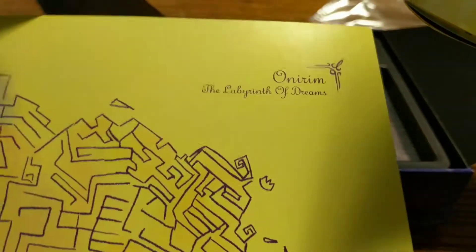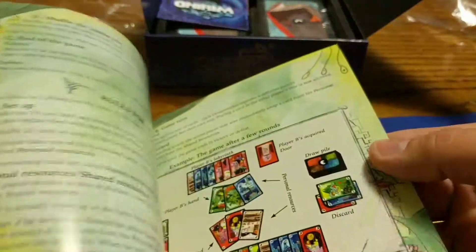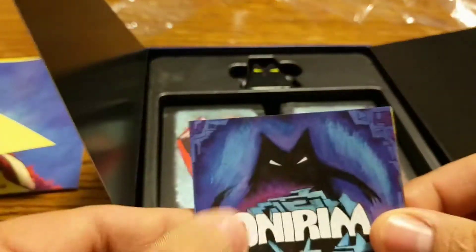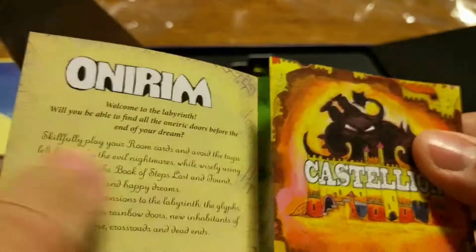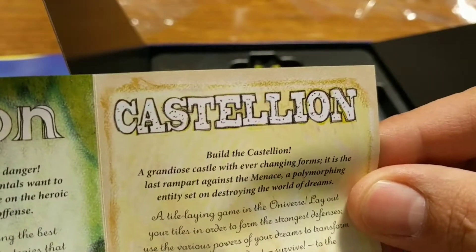Let's get it open. First we have our Book of Rules: Labyrinth of Dreams, and we have inside there a Book of Expansions. And we have here a card with a little booklet — it shows some other games: Onirim, Sylvion, and Castellion.